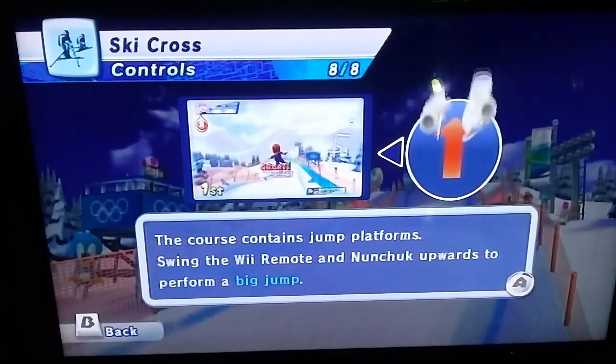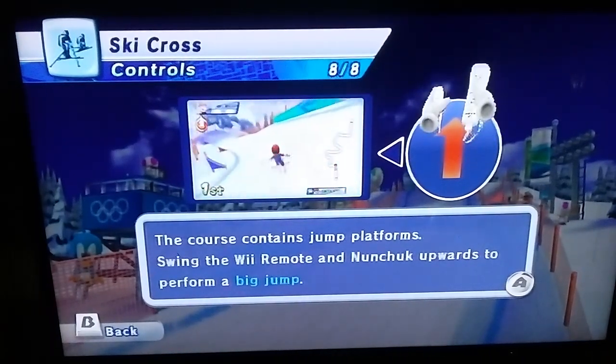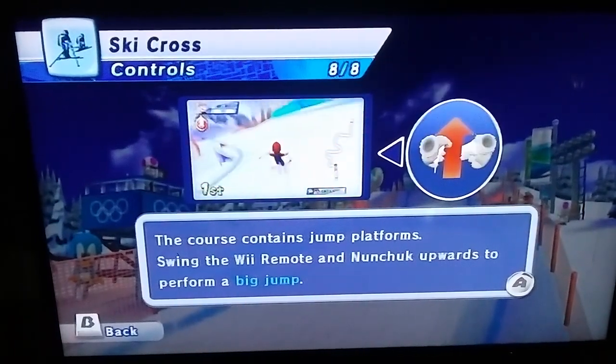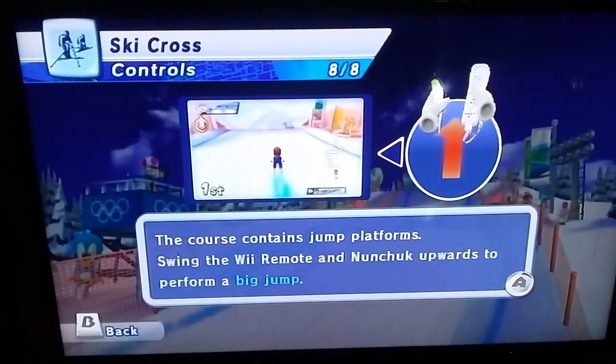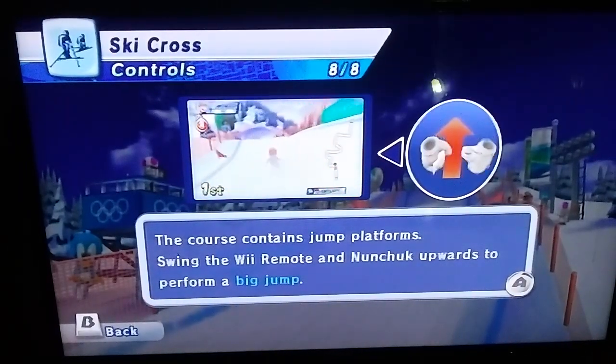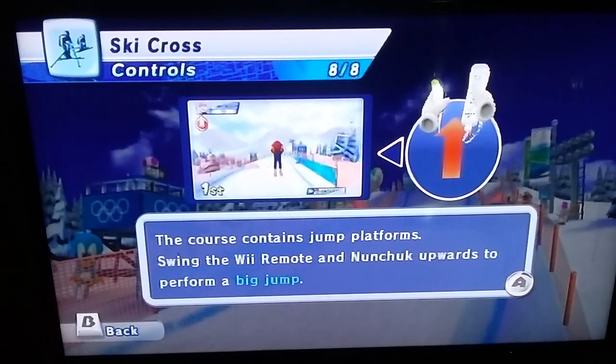If you see jump platforms, this applies what you did at the individual large hill event. The closer you are to the edge when you execute the jump, the farther and bigger your jump will be. You'll see what I mean later.